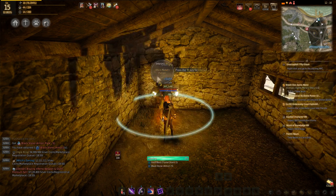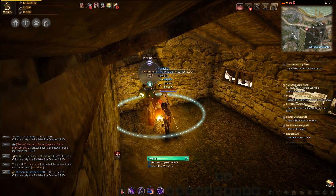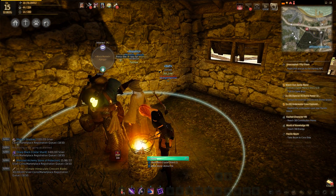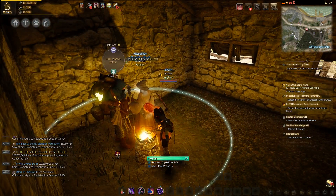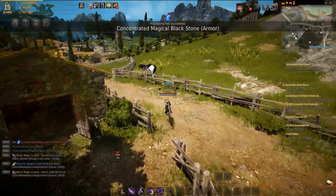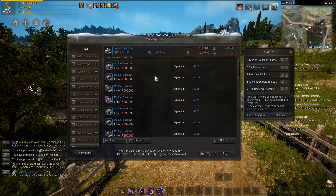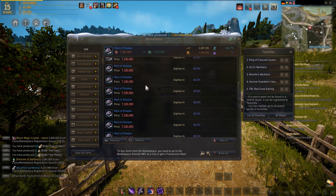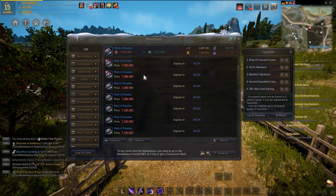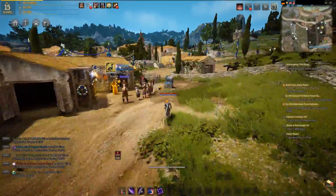Let's heat this one up real quick. Let me see — I think the mark of shadow is seven million. So basically under 7.1 and it will sell fairly quickly. I'm just going to sell it for 7.05.